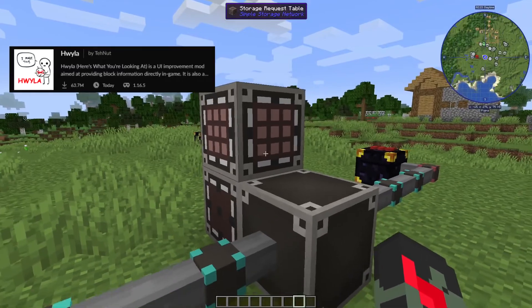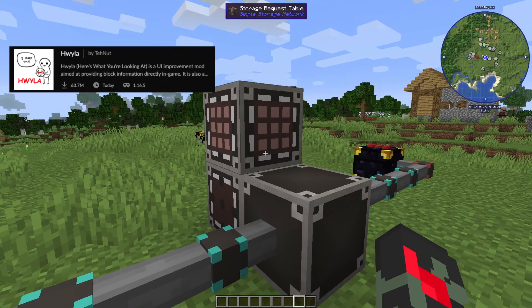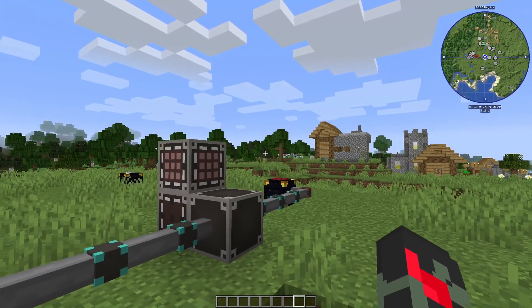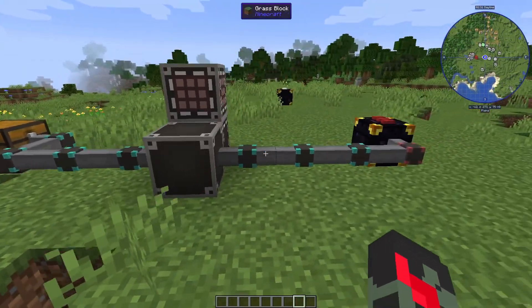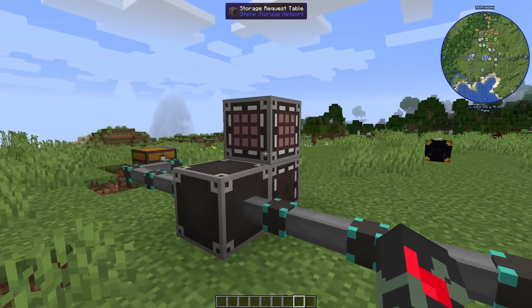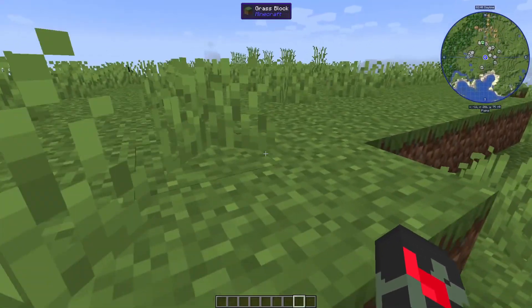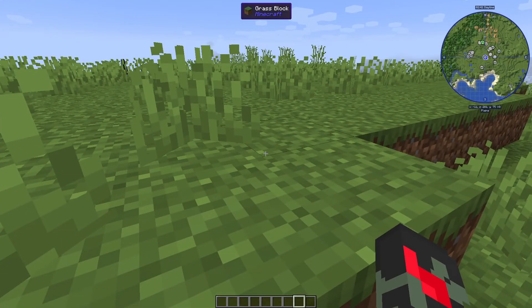Third is HWYLA — which stands for something like 'Here's What You're Looking At.' I'll leave a link for it and show the name on screen. This mod shows you a box at the top of the screen displaying the item or block you're currently looking at, which is really useful.